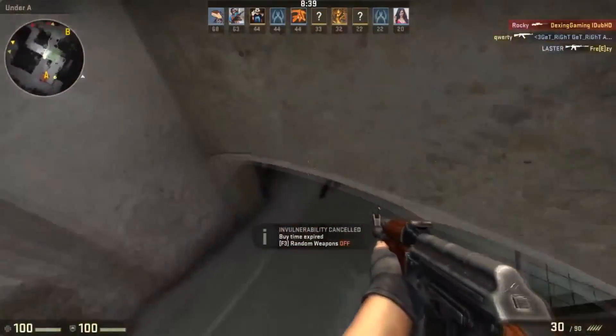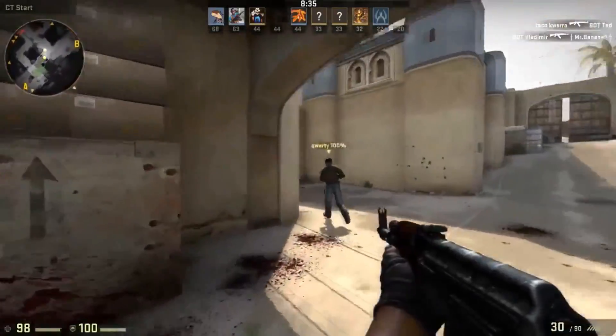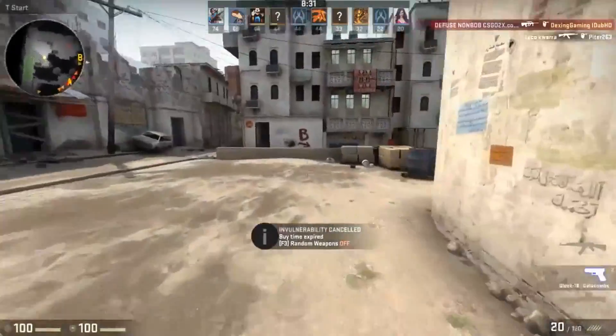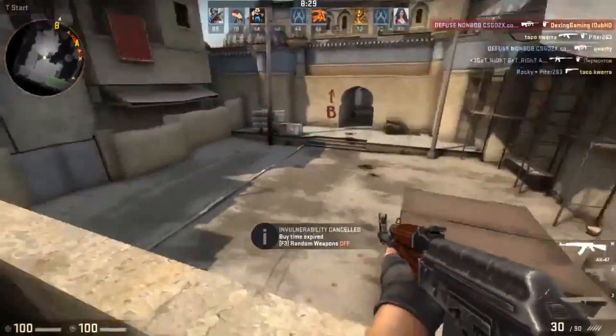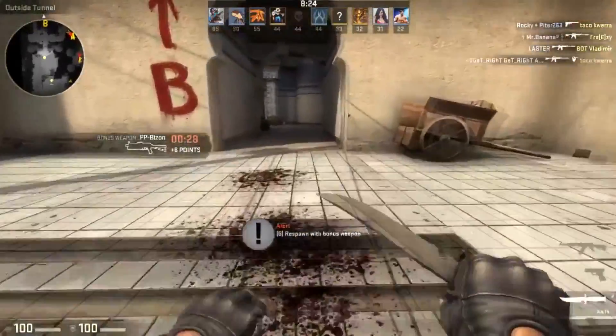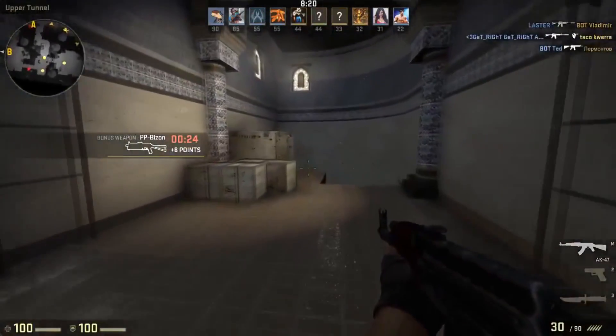In GTA 5 I played the mission Franklin & Lamar to have the most game-like benchmark. In Just Cause 3 I ran around in the same city blowing stuff up and flying around in my wingsuit. In CSGO I played 2 rounds of Overpass against bots. All of my CPU cores were set to 3.7GHz. And now let's get right into the benchmarks.